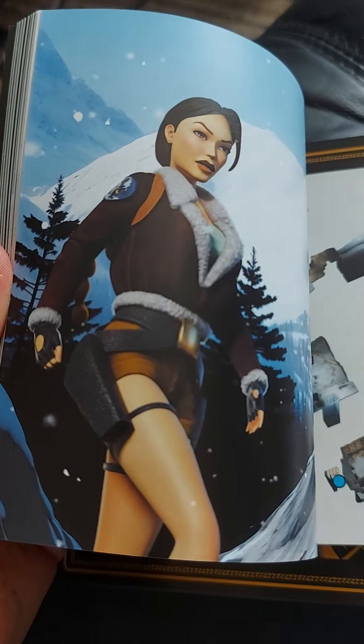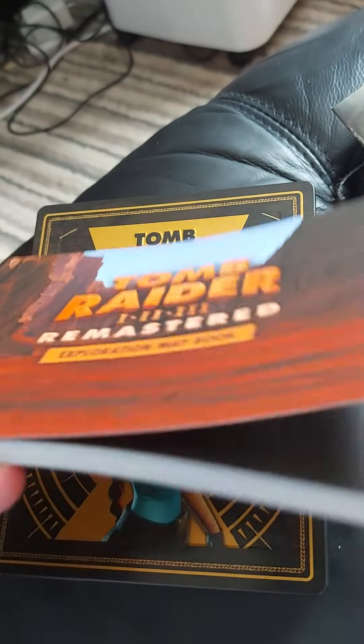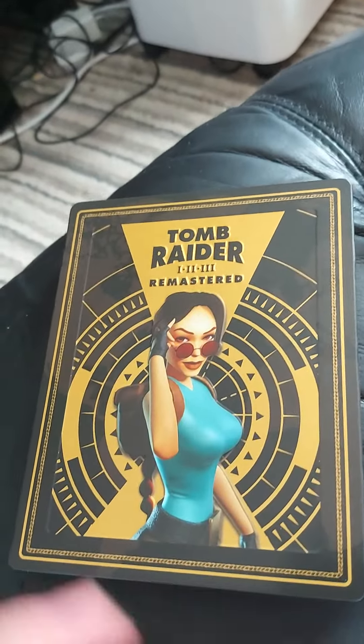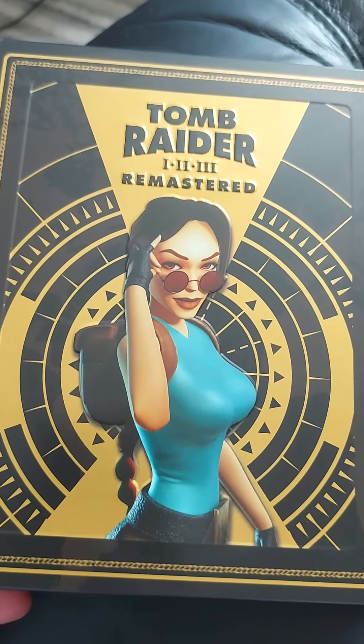She was Nathan Drake before Nathan Drake was even there. Got more pictures of her — really good art book. It's not a hardback but it's not easy to rip either. Here is the steel tin — I never use steel tins, I'll just keep it as an art piece in the box, because I always get them scratched and dented.